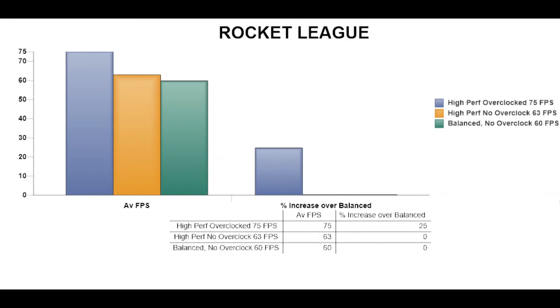For Rocket League, the high performance overclock setting produced 75 frames per second, high performance no overclock was 63, and the balanced profile was 60 — a 25% increase over the balanced profile. So is it worthwhile overclocking a GPU? I say hell yes. It gives an average 21% increase in performance over the balanced profile. Using high performance with no overclock gives a lower 6%, but it's still worth doing.